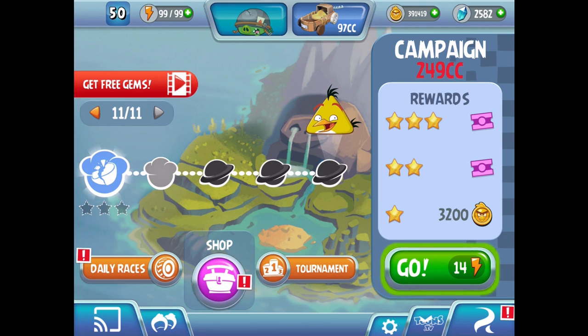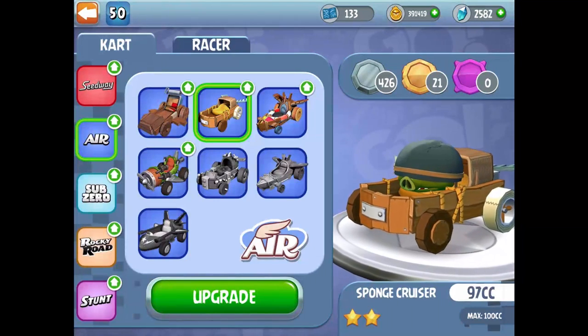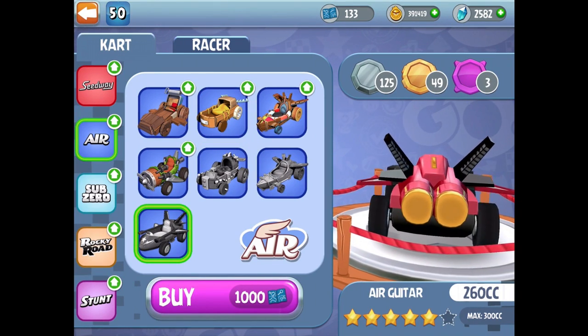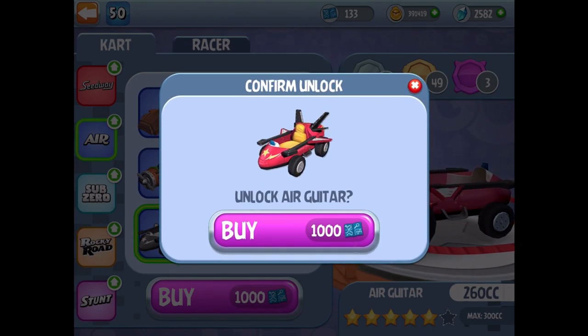The game used to be a lot different than it is now, but what we're gonna do is play through mission 11 of 11 — the campaign, campaign 11. We do need to go ahead and get a new air cart though. If I want to buy the best of the best, I've got to have 1,000 of those blueprints, so we're gonna go ahead and do that.